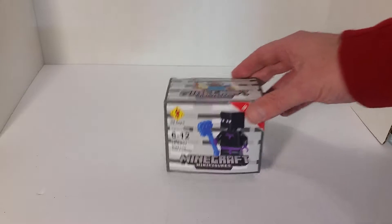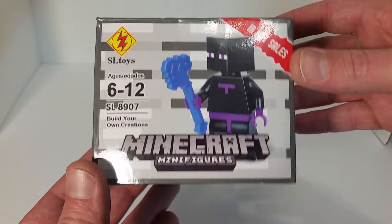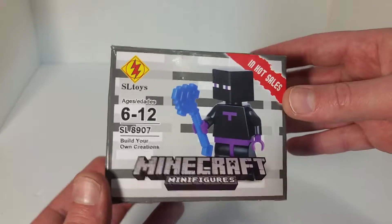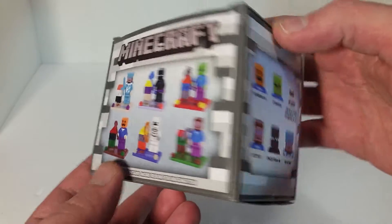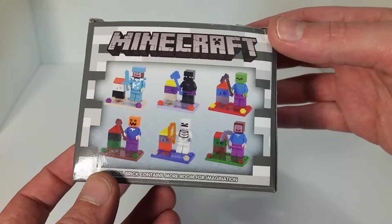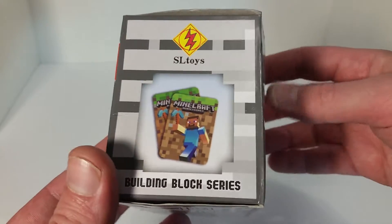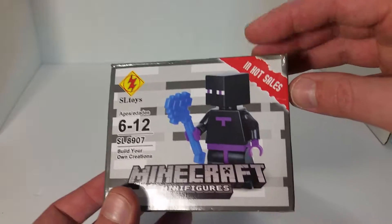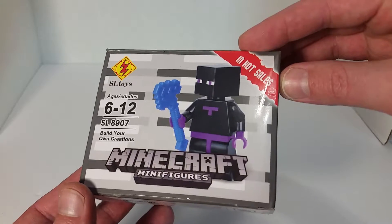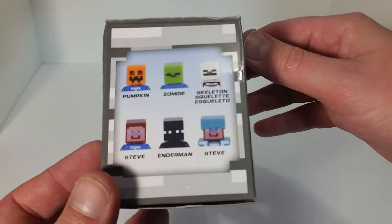Ladies and gentlemen, today on Knockoff Masterpiece Theater I want to feature this knockoff Minecraft figure. It's pretty well done — I gotta say it's not the worst knockoff that I've ever seen. This is one of the few knockoff Lego things that I got that actually had the box to it. The box is pretty crushed of course, but still pretty cool to have. 'Hot Sales Minecraft Minifigure' — all spelled right. This is an Enderman.